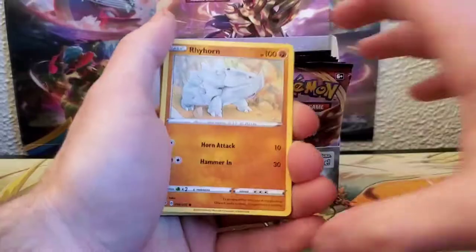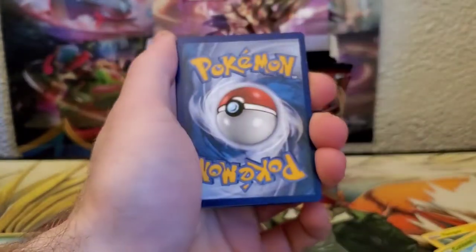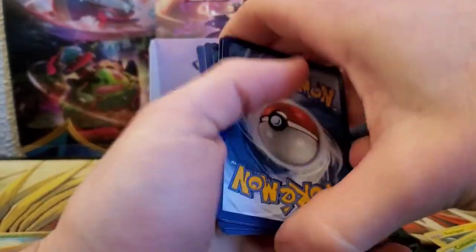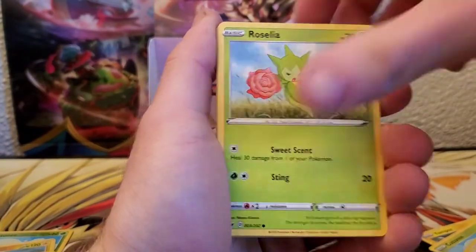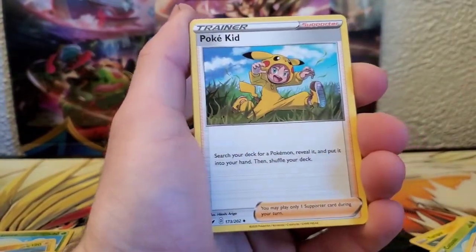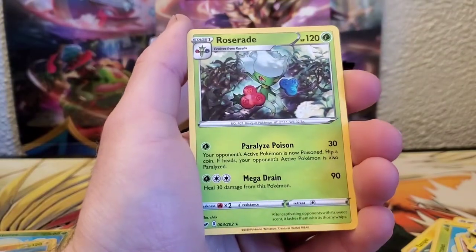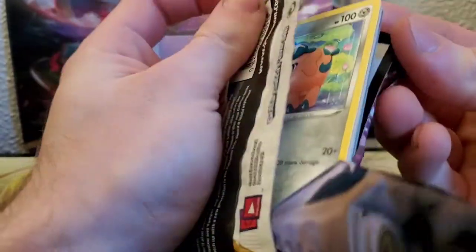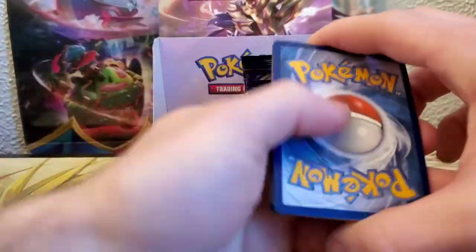My camera just fell over, so here's the pack that we were just opening. We got Rhyhorn, Clobbopus, Goldeen, Roselia, Gastly, Energy, Pokékid, Heatmor, Galarian Stunfisk, Metal Saucer, and a Roserade for the rare.